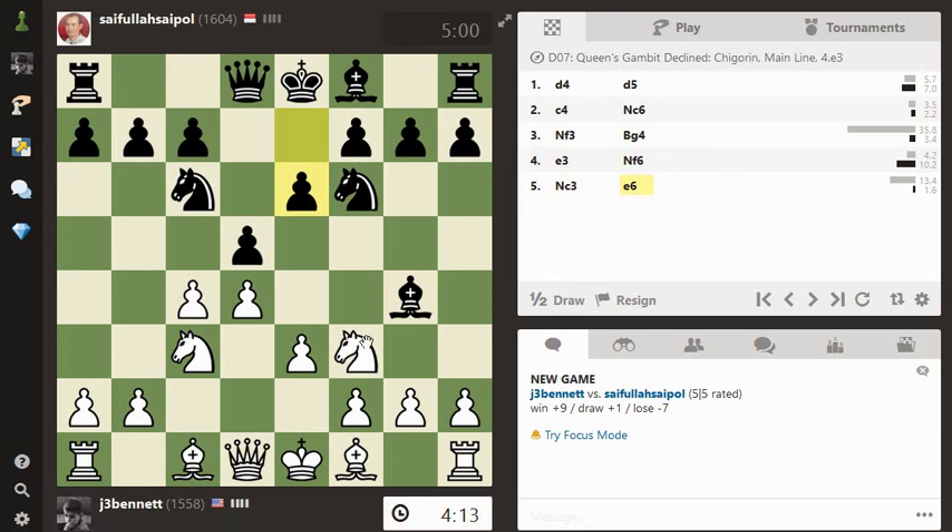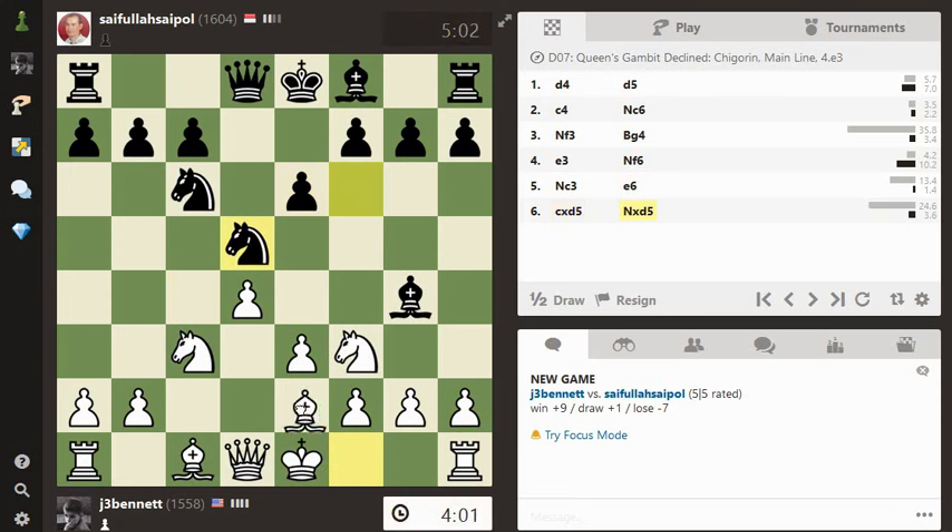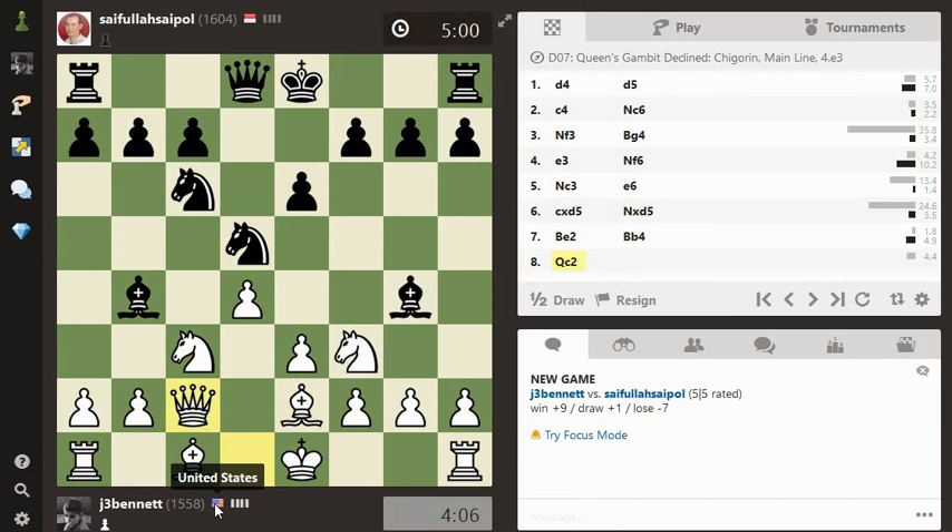I think the idea with the Chigorin defense is to give up the bishop for the knight and play with knights — knights against bishops. Two knights against a bishop and a knight. So what to do now? Let's go ahead and take. Since he hasn't bothered to take my knight, I'm going to go ahead and defend it with the bishop. I just wanted to get this knight out on c3 first. I can't castle right away; I need to pause to defend my knight. We'll look it up in the postmortem to see how that opening should have gone. I think probably both of us made our share of mistakes in that sequence.